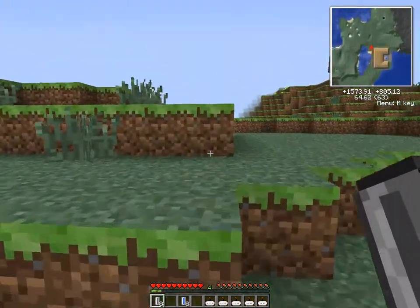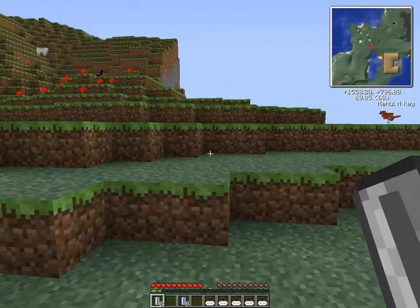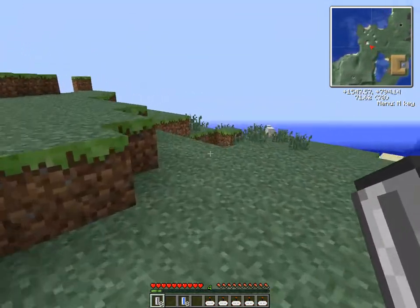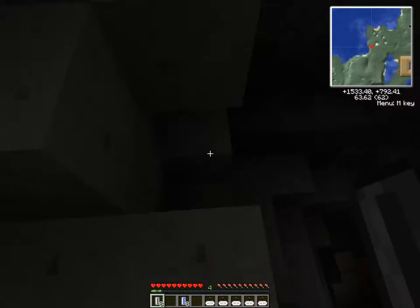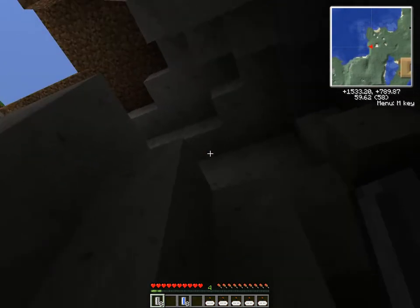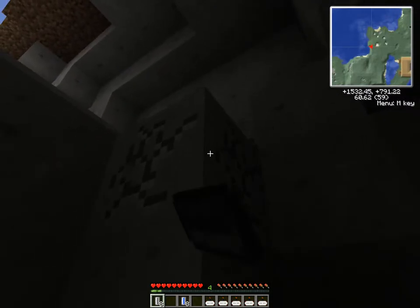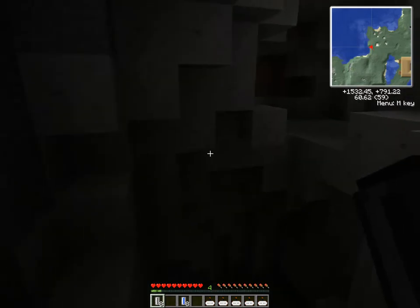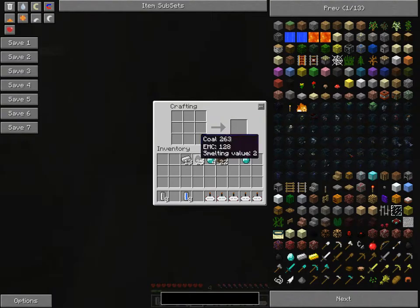Now I actually get to go down into the mines. I haven't used these yet. It just occurred to me — how am I getting back up there? Should've brought a pickaxe. Neobreaker's Minecraft tips, tip number one: always bring a pickaxe with you. Redundant, I know, but useful nonetheless.